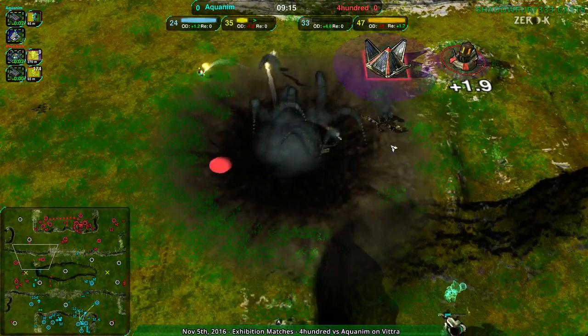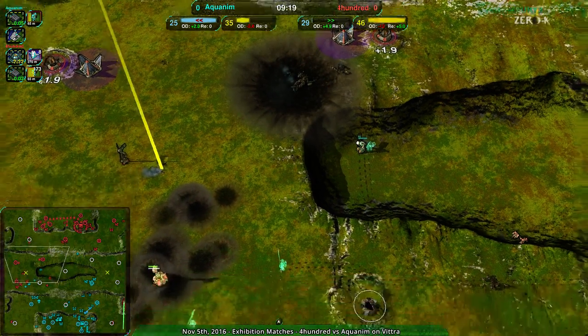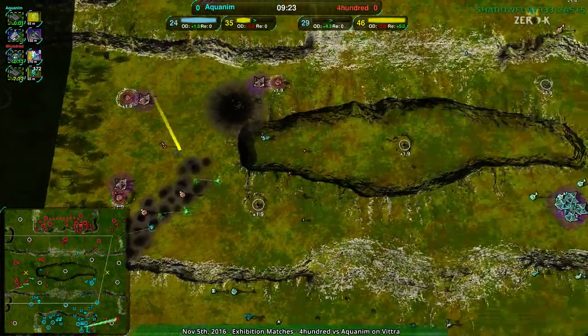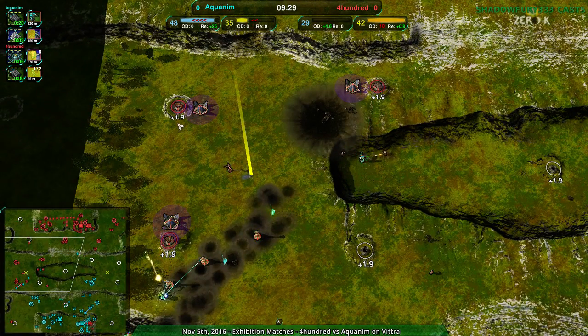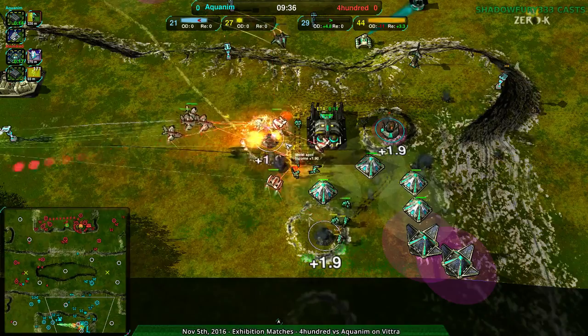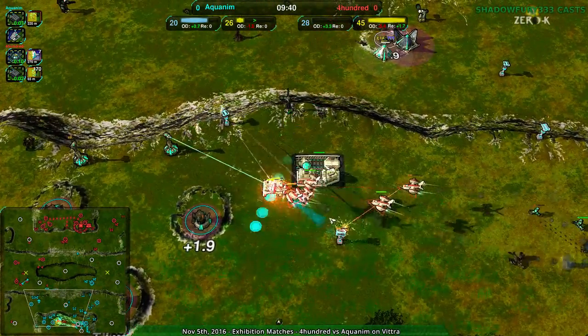400 losing their commander at the same time — that's actually a bigger blow than it looks. While 400 does have the economy, their commander was a forward expansion force. So right now, once Aquanim puts any pressure on that area, it's gone — there is nothing to rebuild it. But the Banshees are in; there were only seven of them. I guess that must have forced their hand.